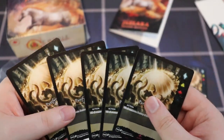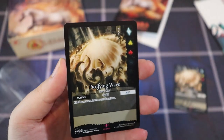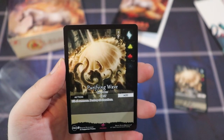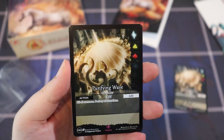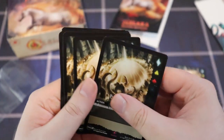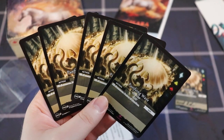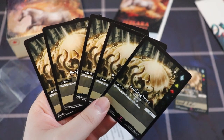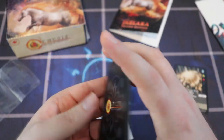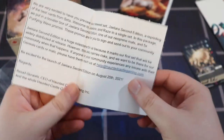Purifying Wave is a really sweet card — it's kind of like Wrath of God if you're familiar with Magic: The Gathering. It blows up all the creatures, buff-type cards, and alterations as well. So let me know in the comments if you like this game, and we'll come up with a code word later in the video. I'll pick five random people to receive a signed copy.